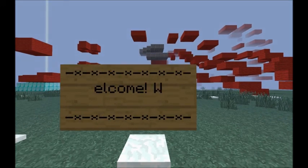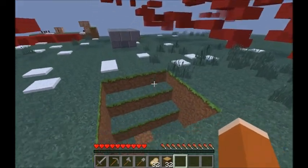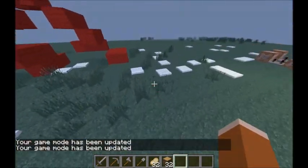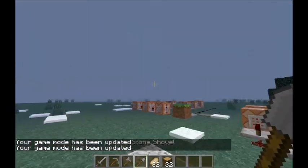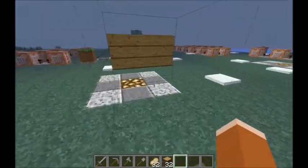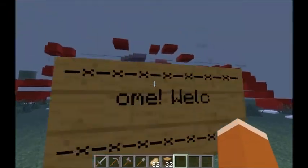Now here we go — see it's scrolling! You can see at the top the little star and the dash sign are moving, and 'welcome' is just scrolling through. It's really neat. Once you get out of spawn, you'd press replace to change your game mode to game mode zero or survival so players can't destroy the sign.